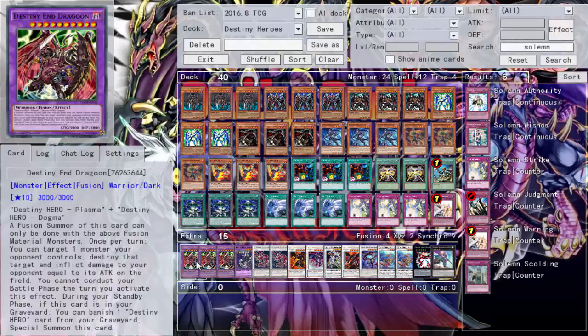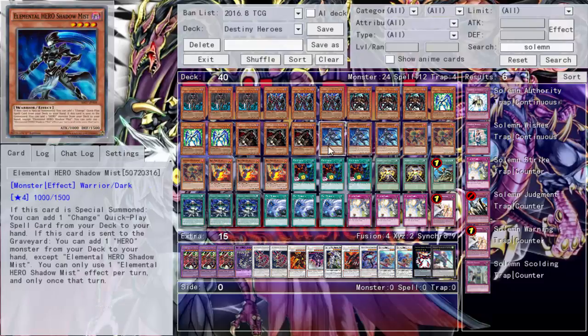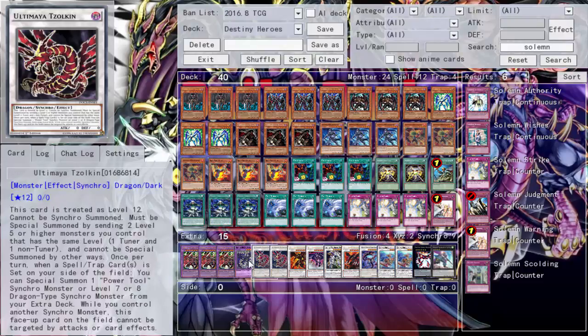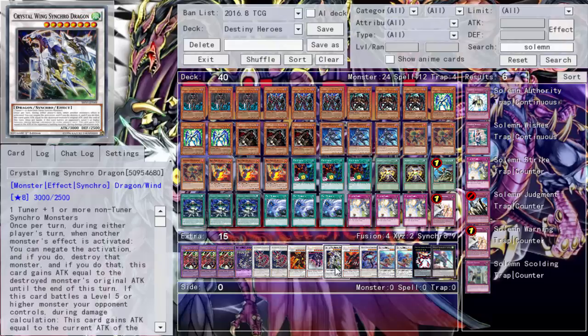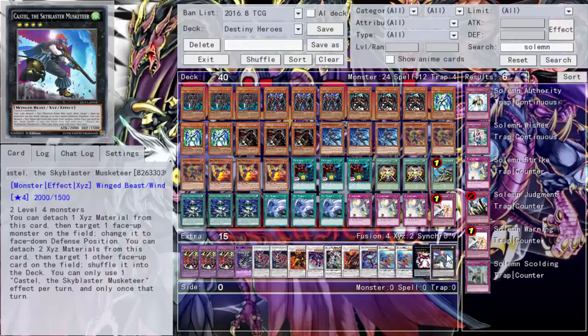We run triple Destiny End Dragon as the main guy you're going into. We also run one of the new Destiny Hero guys — the Deadly Guy — because during the opponent's turn I can discard cards and send one Destiny Hero from my hand to the graveyard. So I can discard Shadow Mist, send Malicious, get the search, then Malicious is in the graveyard, summon Malicious, banish it to summon another Malicious — both are level 6 — go into Rank 6, Photon Strike Bounzer, two Ultimayas. Ultimaya can summon Hot Red Dragon, Scrap Dragon, Crystal Wing, Void Ogre, and Beelze. Two Coral Dragons in case I do it twice, and Castel for the fours.